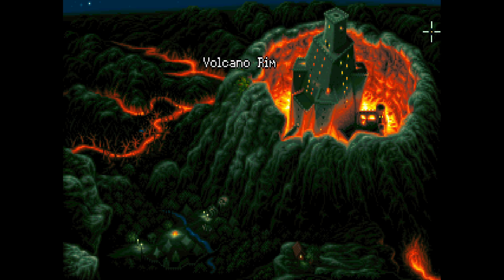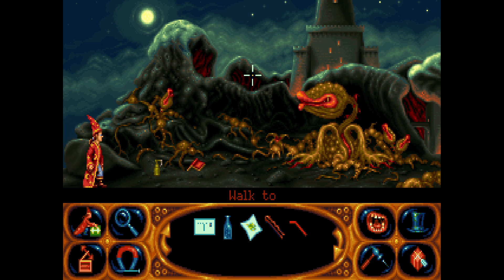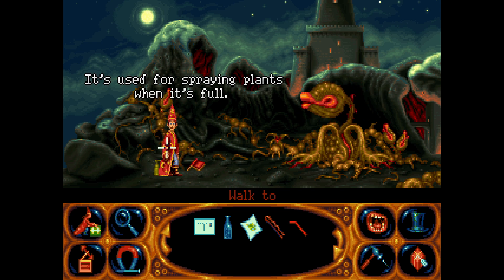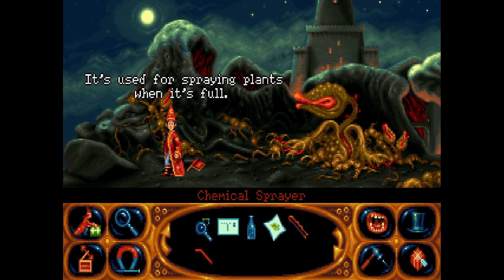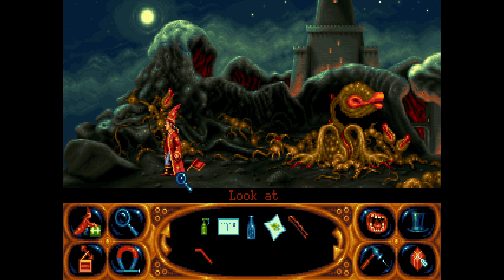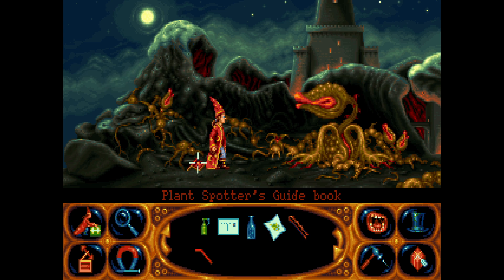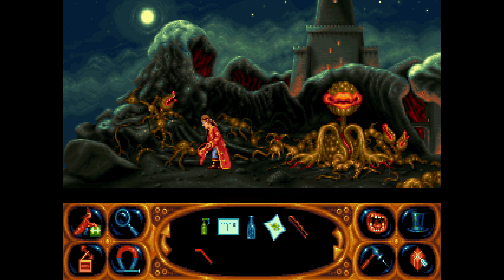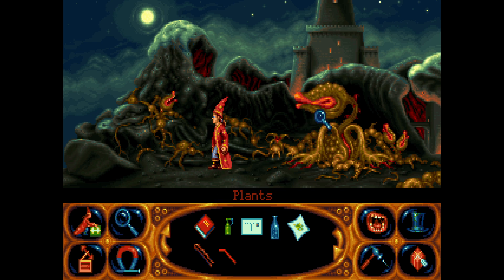Oh, there is a volcano! Wow, okay — a volcano rim. What's going on here? Chemical sprayer — let's have a look at that. It's used for spraying plants when it's full. Is it not full? Let's have a look... it's used for spraying plants when it's full, so I'm guessing it's not full then. Plant spotters guidebook — why is all this stuff here? Apparently those big plants are called Etus felinus and they secrete soporific saliva.